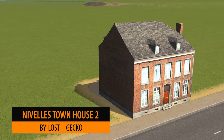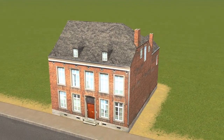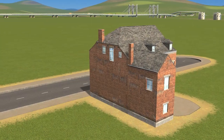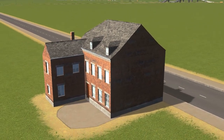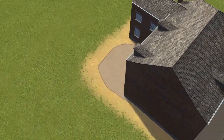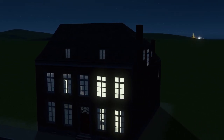Up next we have Lost Gecko with the Nivelles Town Houses version 2. I don't think I need to spend much time talking about the abilities of this creator — as always the texture levels are out of this world. The roofing textures look extremely nice in this particular model, but what I like best is it's a bit different to the rest. It's got a little extension on the back and the position of the windows isn't something very natural in terms of typical builds we see on the workshop. Nighttime views — we do love those little curtain views and different types of lights coming through the windows.